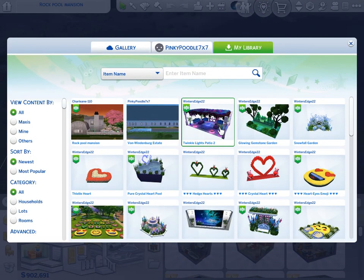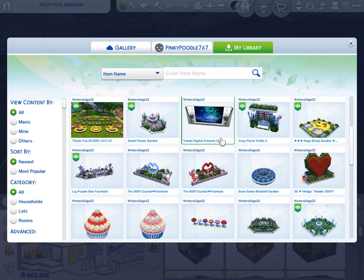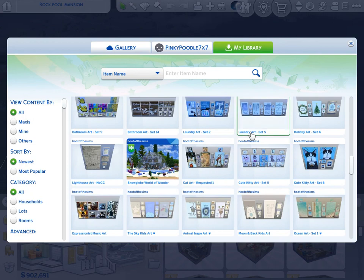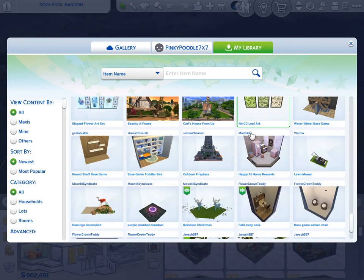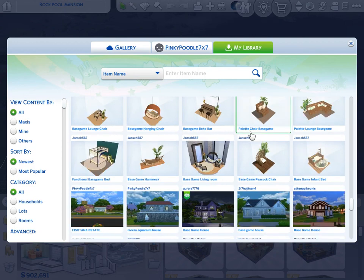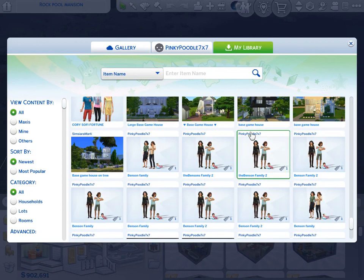This fountain — one version is for a business lot and another one just like it is for a residential lot. So if you see that item and it says you can't download it on this lot, that's because you're on the wrong lot type.